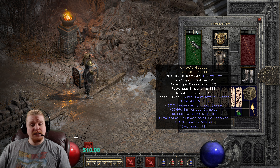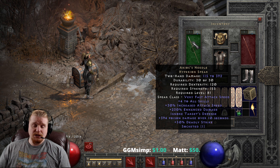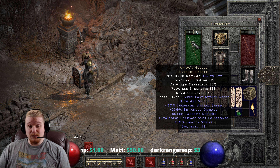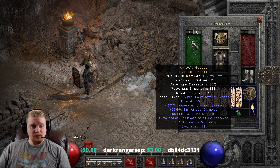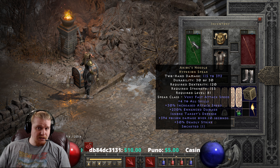We also have 30% increased attack speed, which makes it even faster than it already was, so definitely no reason to throw a Shael Rune in this. We have 230% increased damage, which varies between 180 to 230%, meaning there's a pretty big variance in damage output. We also have 394 poison damage over 10 seconds, which is a massive amount of poison damage, but at level 81 it's not really that great since monsters have so much HP.